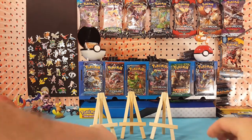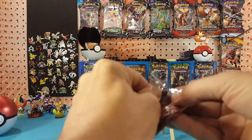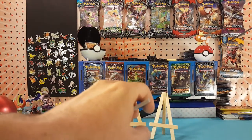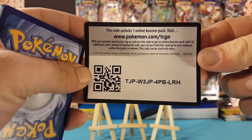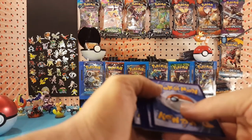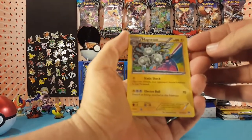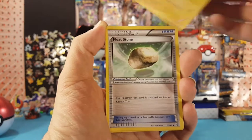Let's go with the two slot first, that is Breakthrough. Here is an XY Base Set code card for you guys — let me know in the comments below what you get. Three to the front for XY. We have Magneton, and there we go — Floatstone.